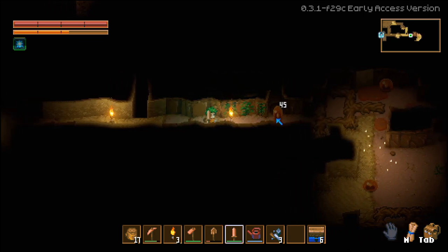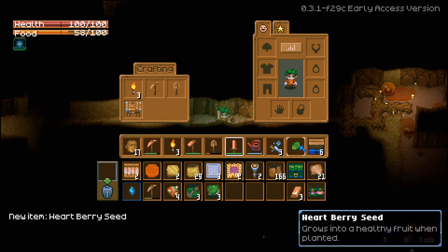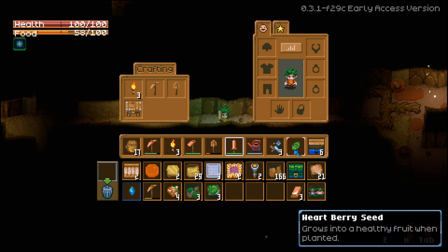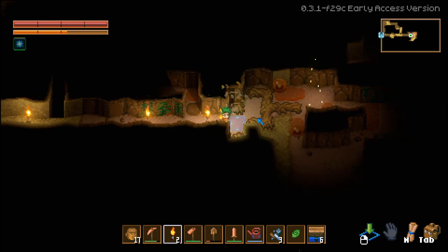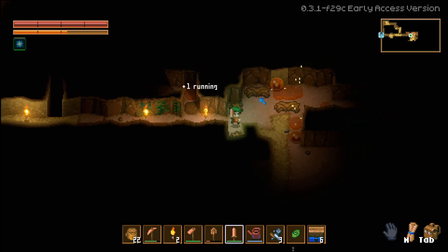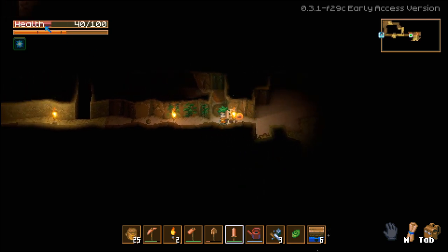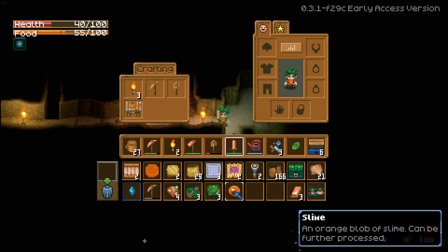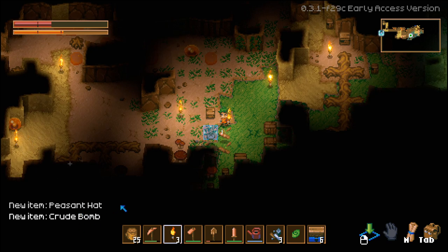Here is our first slime — you just want to hit it once and back up, it'll jump, hit it again, back up, and repeat until it dies. It dropped a heartberry seed, which is really useful because later you'll probably grow a lot of heartberries. If you combine them with bomb peppers you can make a burrito, which is a really good early game food. Watch out — just two hits and we're almost dead, so don't take too much damage. We also got a peasant hat and a crude bomb from breaking crates — you always want to break this stuff.